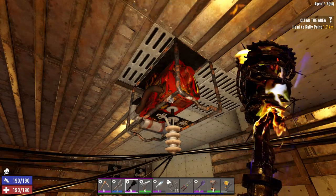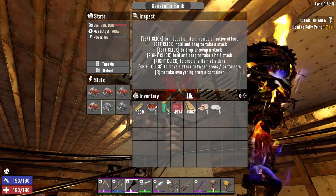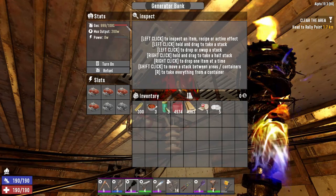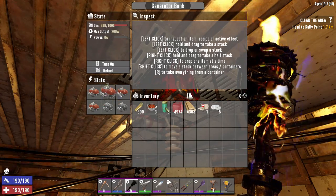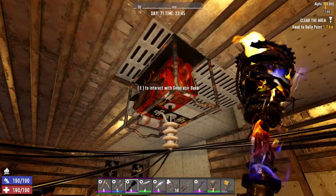Once you hold E and open it up, you'll see you've got slots for engines. In this case you can put in six engines - I've got four engines in at the moment. It requires gasoline to run, and the more engines you put in, the more devices you can turn on.